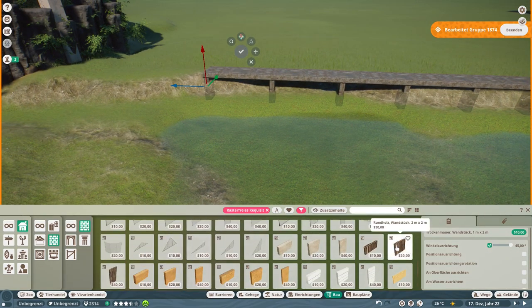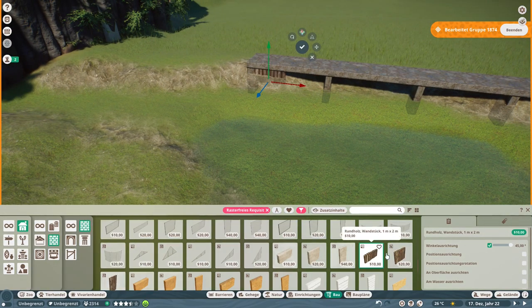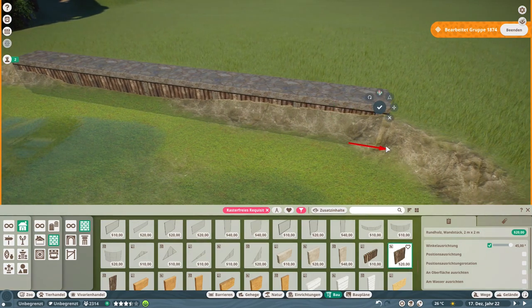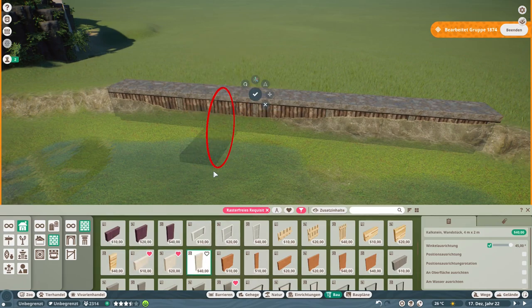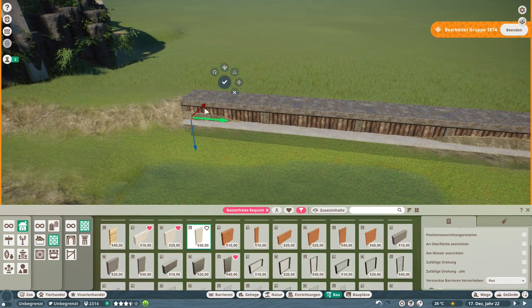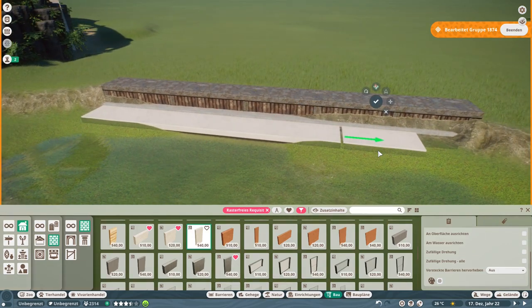I wanted to have something like a Japanese garden, something that is over the top and heavily themed, because Waveland Park is something like a theme park. We love to go over the top and do Disney-style stuff. That's exactly what we are doing in this episode. When I finished the whole thing I was so, so, so happy, although I still think there could have been more done here.